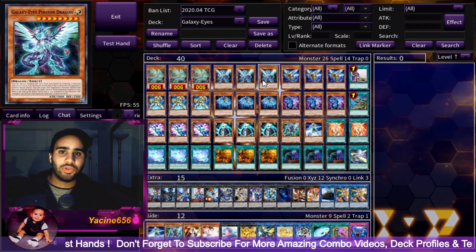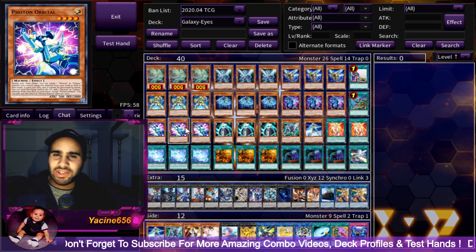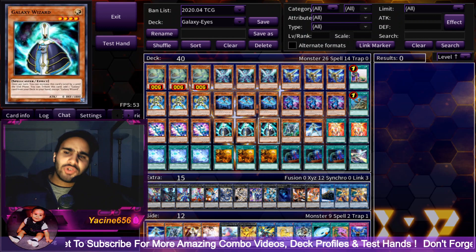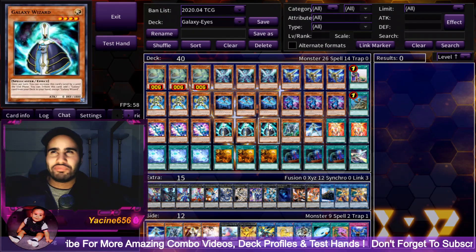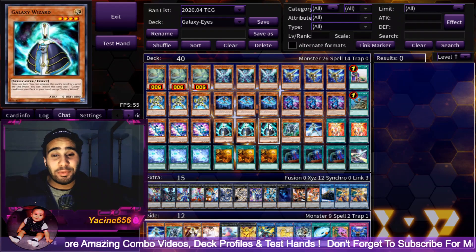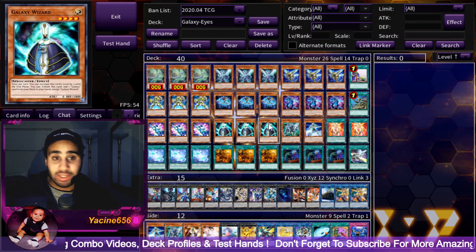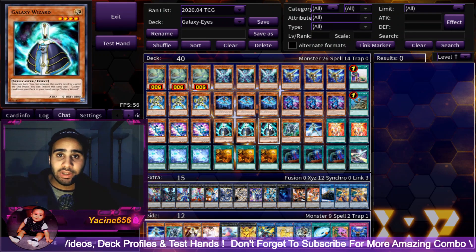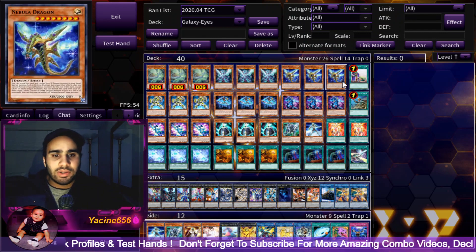This is not just a Galaxy deck — it's also a Photon deck. The Photons work somewhat independently but help you get to Galaxy Eyes Photon Dragon. Photon Orbital does allow you to search a Galaxy monster as well, and Galaxy Wizard cannot search a Photon card. I only had one or two days of experimenting with this deck, so if you have any comments or feedback please let me know in the comments — we can have a really nice conversation and help improve the deck, which is beneficial for both of us.